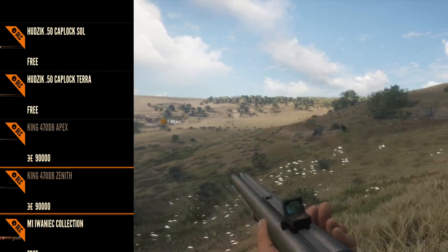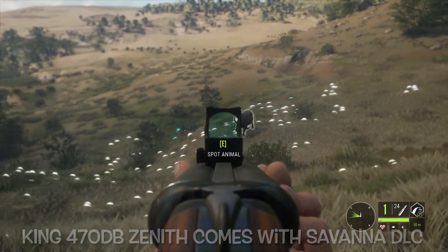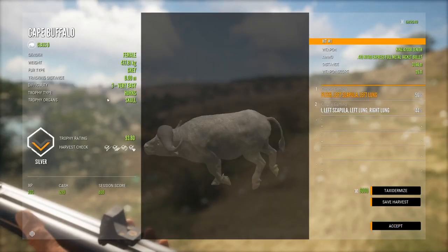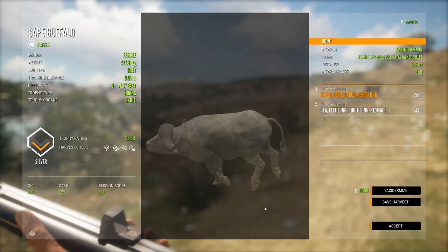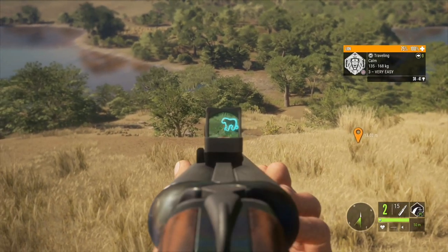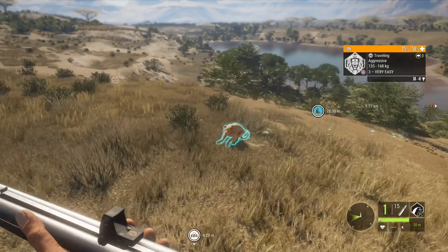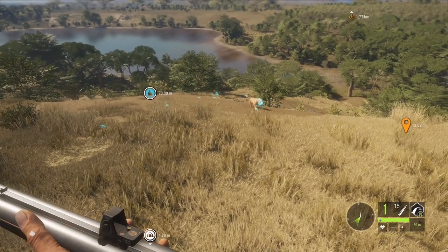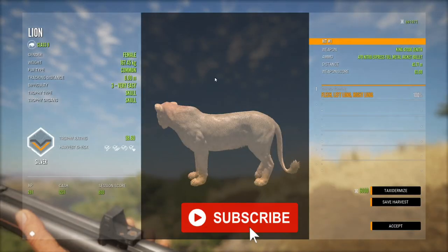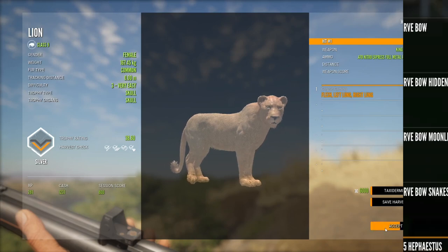Our next DLC weapon is the King 470 DB — the strongest weapon in the entire game. It doesn't have a great scope. Special thanks to Corpse Gaming for sending me this clip, as I don't actually own this gun since restarting. It costs 90,000 in-game dollars to purchase. It's great for up-close hunting — you've got to get the animal in nice and close because the scope isn't the greatest. But up in a tripod, call in your animal and it just lays the smack down. Perfect for cape buffalo and water buffalo, though 90,000 is pretty expensive.